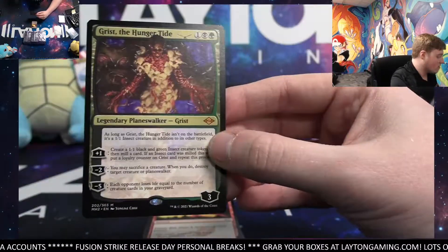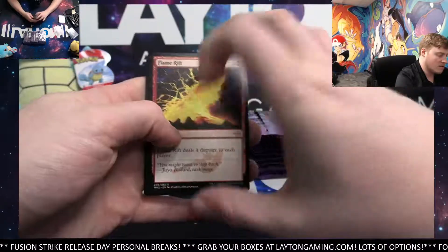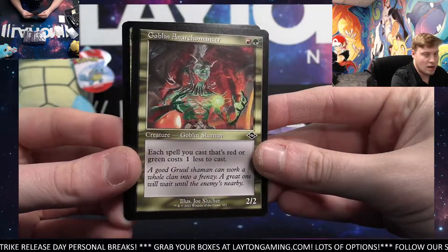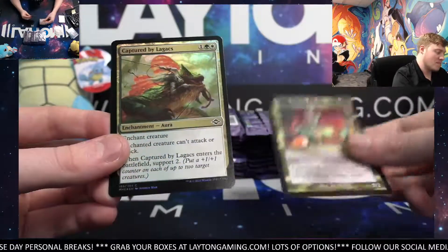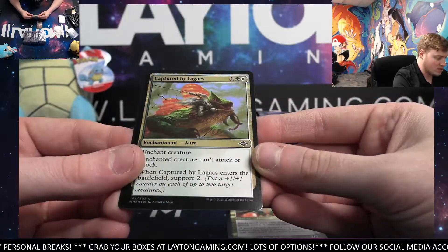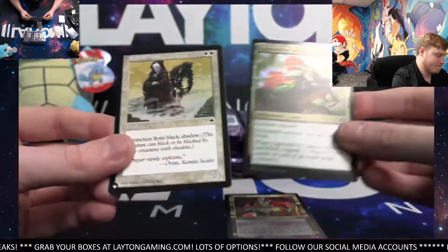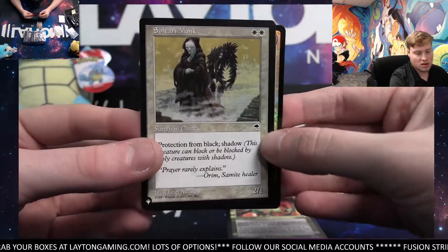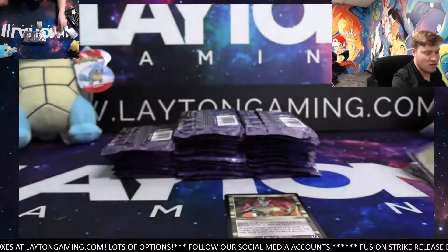Let's set these down and grab a sleeve for him quick. Very nice. There you go, Clyde — good start to the box. There's the Flame Rift again, another Retro Frame. Goblin Anarchomancer — not bad. And Captured by Legix — not bad, foil common. Another Sultari Monk Retro. The Retros are flying out so far.